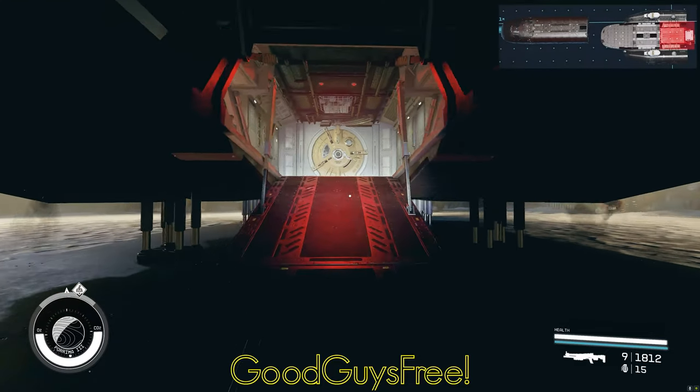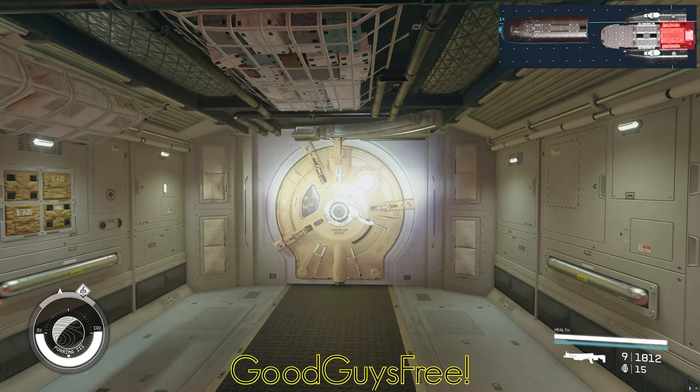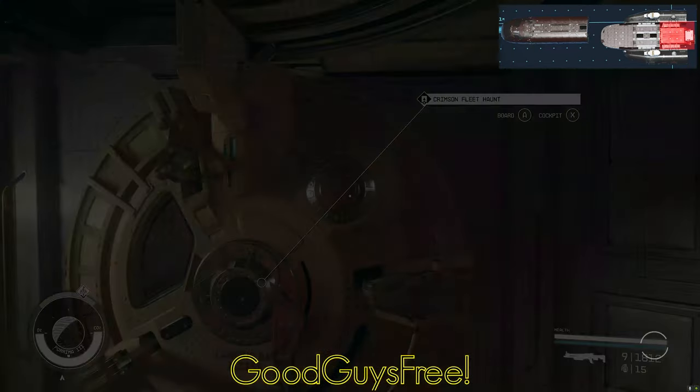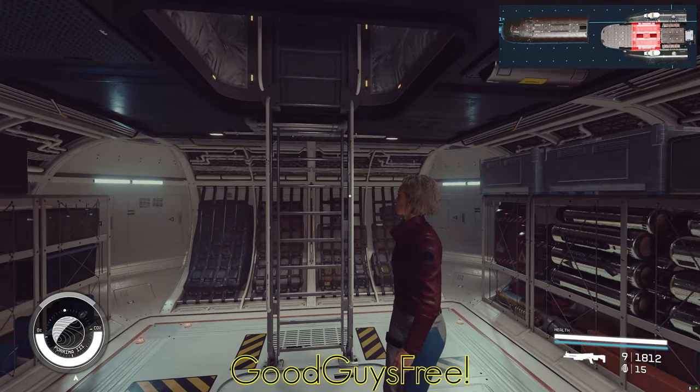Being a Teyo-based ship, it has the Teyo Ship Bed 200 landing bay pointing backwards — first reason to dislike it, but that's probably just my personal taste. From the landing bay, we reach a Teyo Companion Way 1x1, the mid variant. Nothing special here.